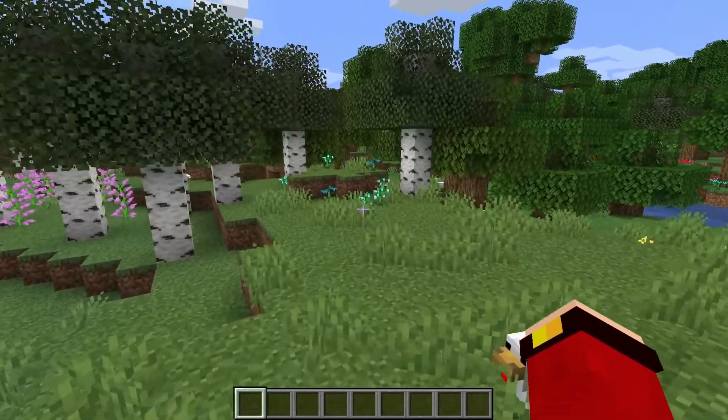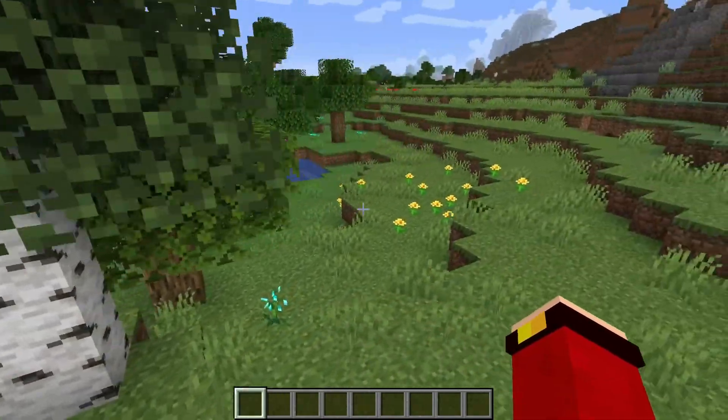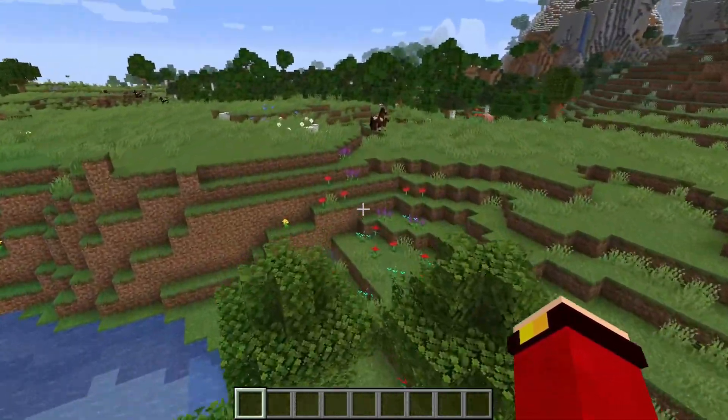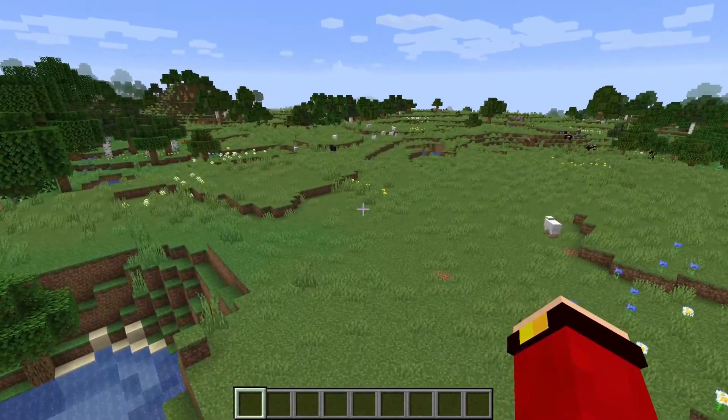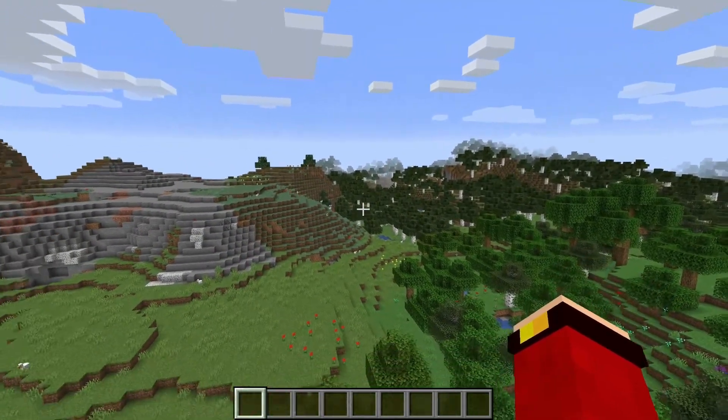To get started with making your new dyes, you first need to look for the new flowers that this mod adds. This mod adds a bunch of flowers across your entire world, so you can go anywhere and find flowers from this mod, as long as it's a biome that has flowers.